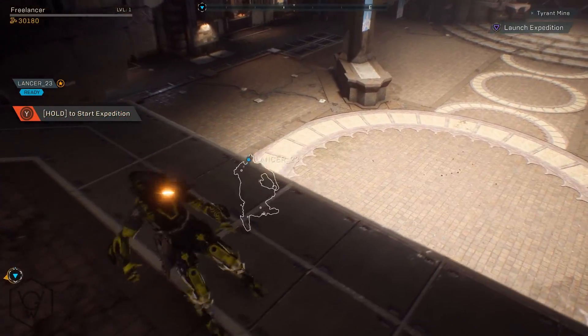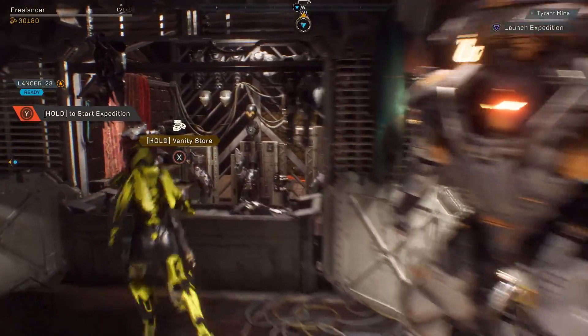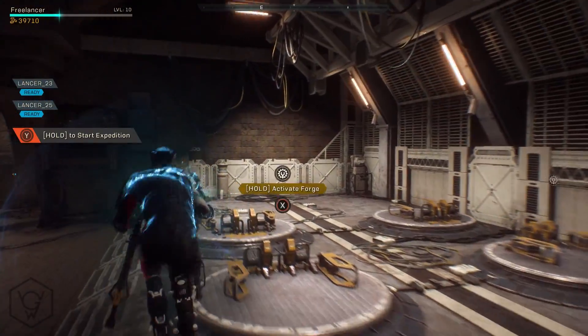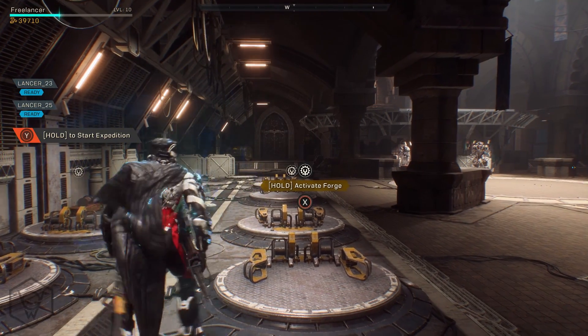Basically, the launch bay is the social space in Anthem. It's a small area in Fort Tarsis where you can mess around with your friends while being in your javelin exosuits. You can have up to 16 people inside this little mini social space, whether they be friends or just random people you meet.